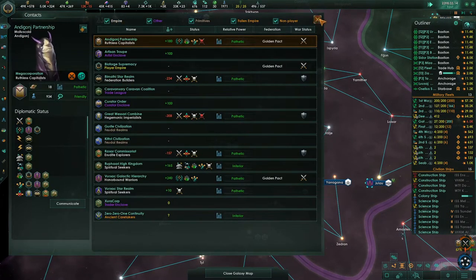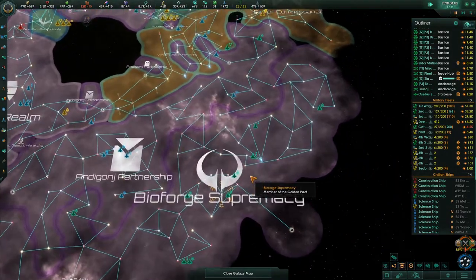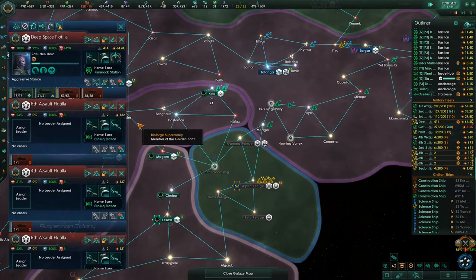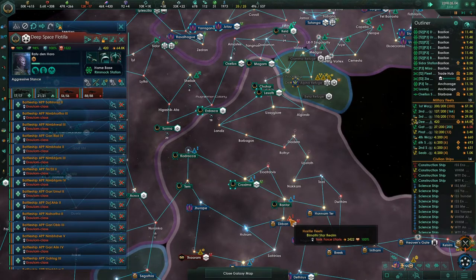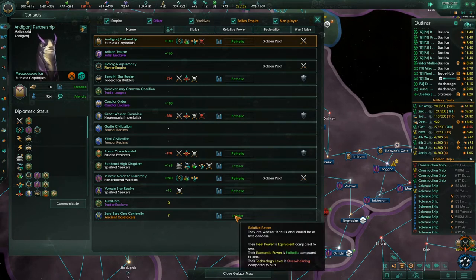Station under attack — not seeing it. These guys right here — y'all need to join hands. The Bernanthi Star Realm — why don't you come down here? So the 001 are now considered equivalent in fleet power to us. Their economic power is pathetic, their technology level is overwhelming, but they're now equal.